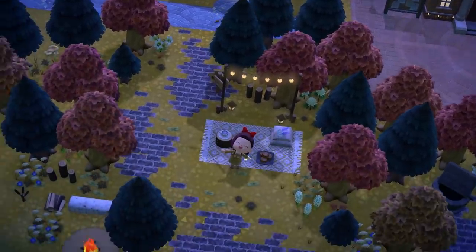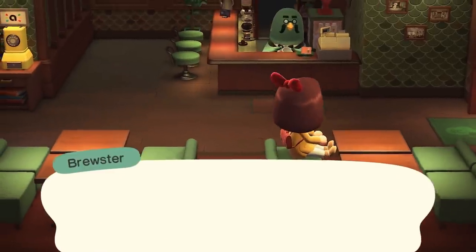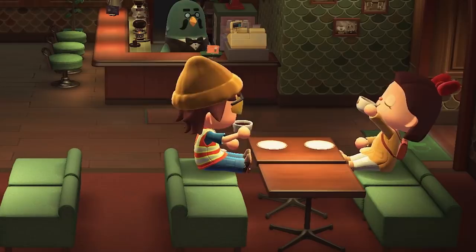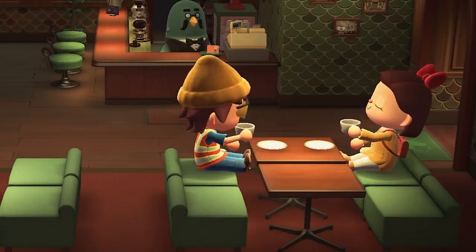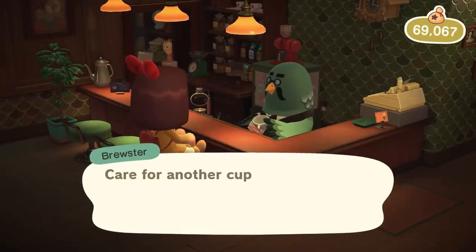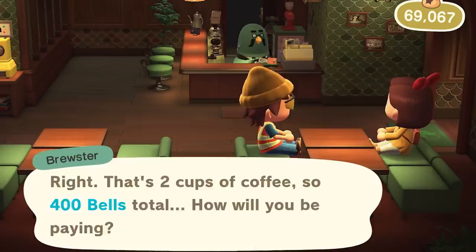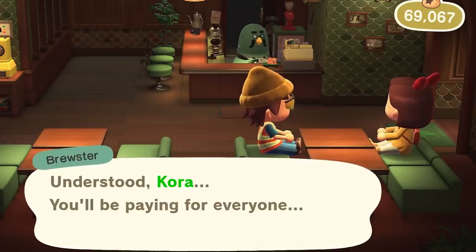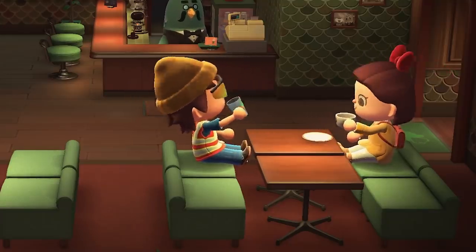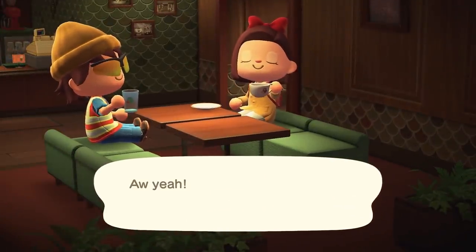You can also invite IRL friends to come visit and drink coffee together. You know those seats that Brewster always yells at you for sitting in? Yeah, you finally get to sit in those. You and up to 7 of your friends can have a nice little coffee date. When everyone's in your café, walk out to Brewster and order coffee for you and your friends. You can either cover the bill for all your visitors or make them pay their own way. There's also a fun little trick that makes you drink water instead of coffee if you show up to your friend's island broke — Lucario has a cool video explaining how to do it if you want to find out more.